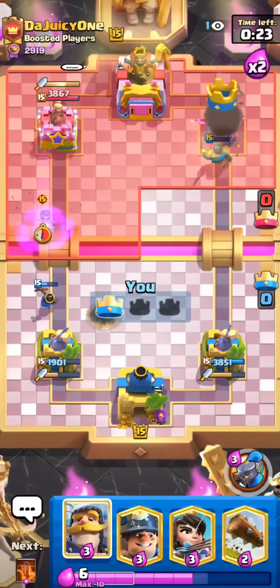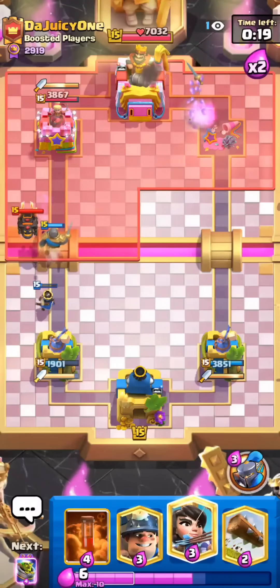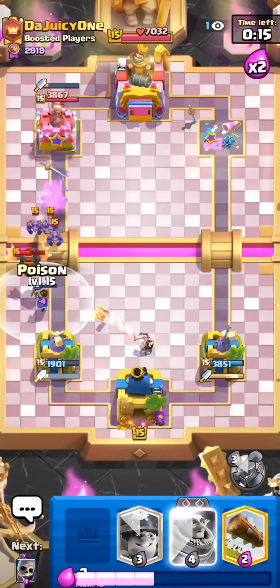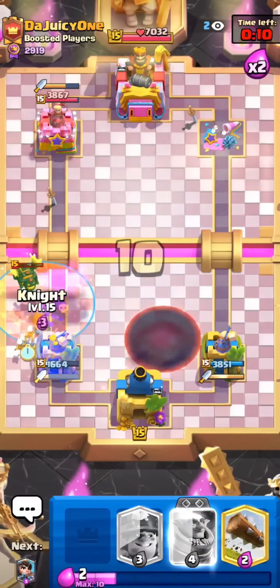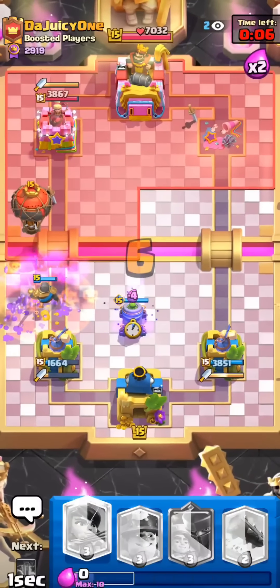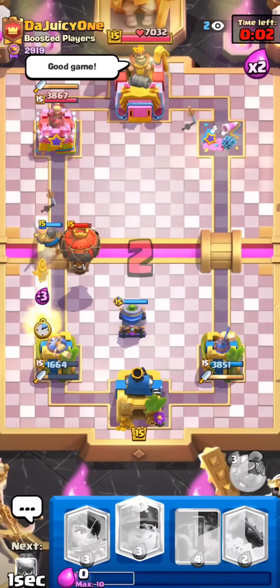This matchup can't be that good, but we're playing really well. We just have to defend this — hopefully our Little Prince does some good damage. I'm just going to Poison here, hopefully our tower takes the Hound out quickly so the Pups can die. I think that is good game. This deck is so much fun and really good synergy together, I feel like.